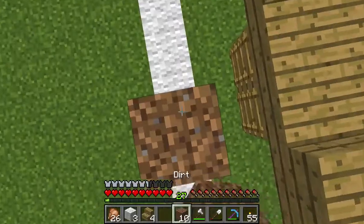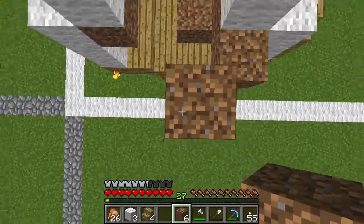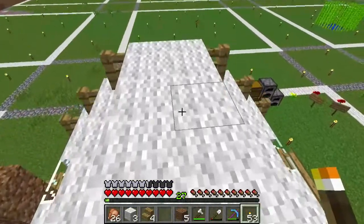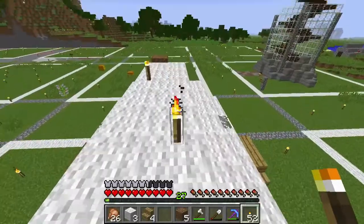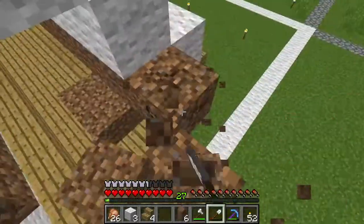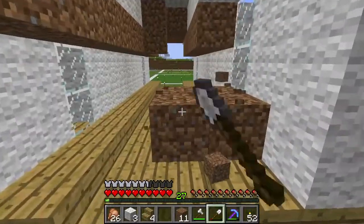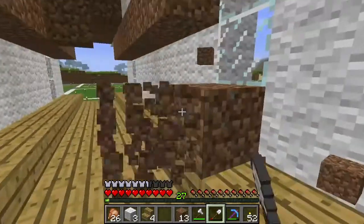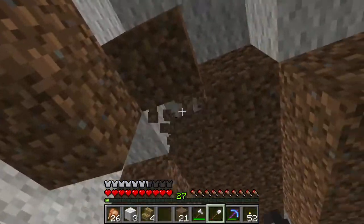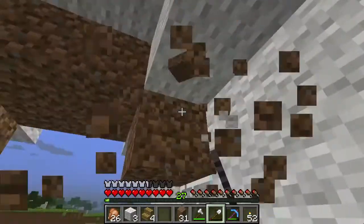I've got torches. I would like to put some glowstone up here, but I don't have access to it. I have actually killed a couple of witches, so I have a little bit of glowstone, but I don't really want to waste it on this. Because once we get the nether portal up and running, we'll have access to a better live glowstone. And I might want to do something with potions beforehand, or maybe just make a redstone lamp. Actually, that'd be kind of cool — put a couple of redstone lamps up here.